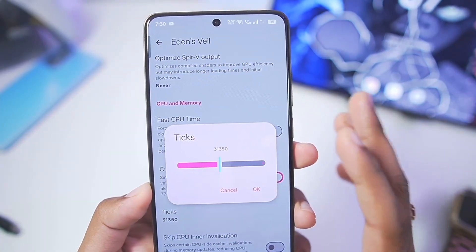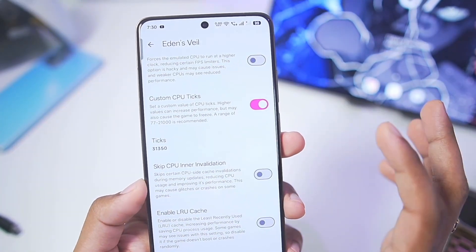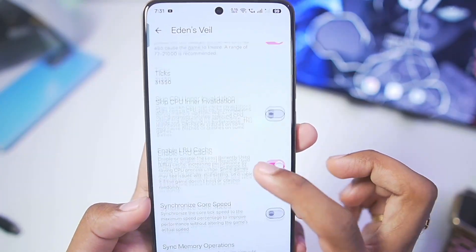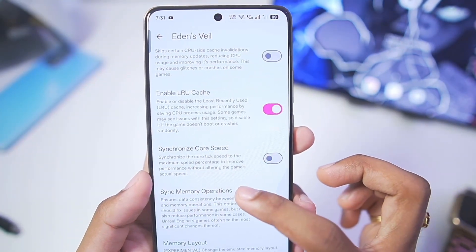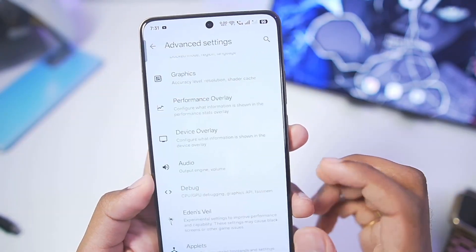In Eden Wellsware — Eden Emulator's official secret settings — set the VRAM Usage Mode to Aggressive. You can enable Custom CPU Ticks for more performance; it's recommended to set it at or below 22,000, but I've set it to 31,000 for today's video. If you face crashing issues, disable the Custom CPU Ticks option. Also enable LRU Cache. You can change the memory layout but it's not really recommended.